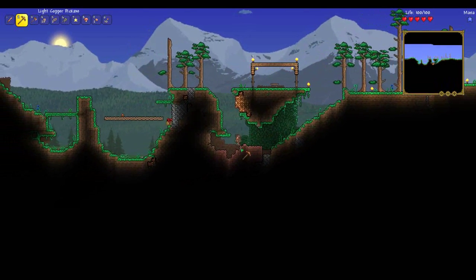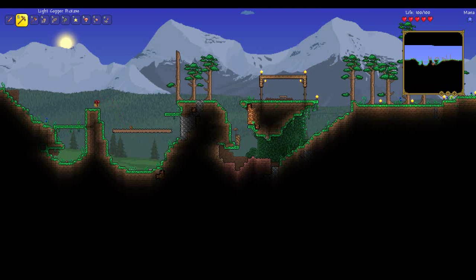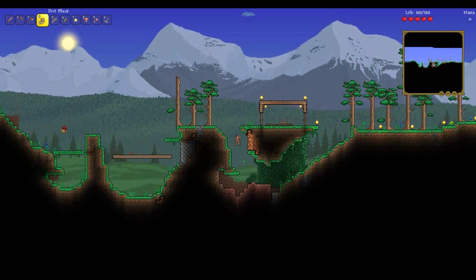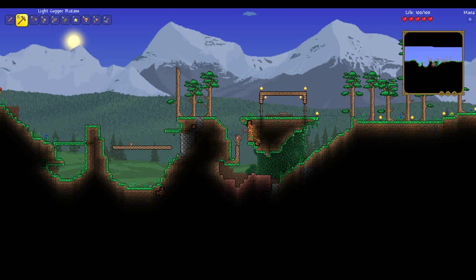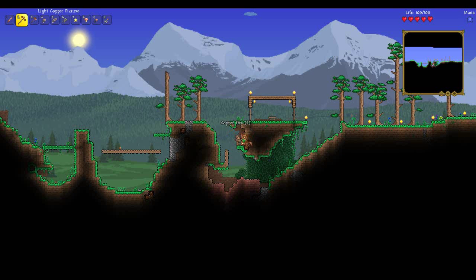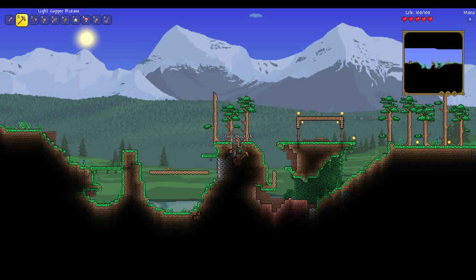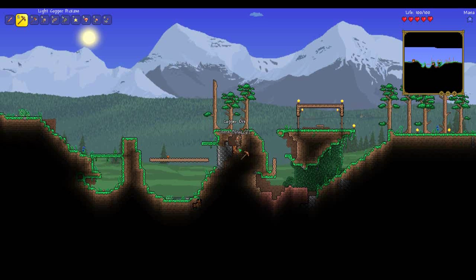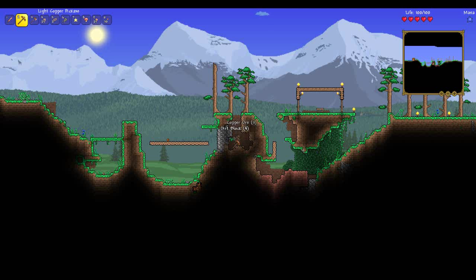The fact that I'm getting copper and iron signifies that I've got the older world generation stuff. I can use all the copper I can get — copper is going to be your first tier stuff. I would like a better sword. I believe you use stone to make a furnace, so that you can actually smelt this up into bars. Like I said, this is a new game for me so we're kind of learning as we go.